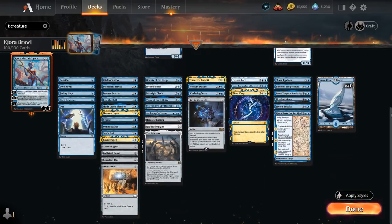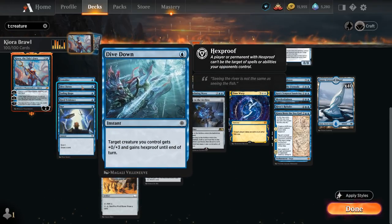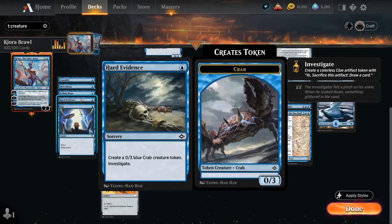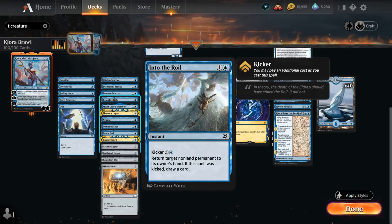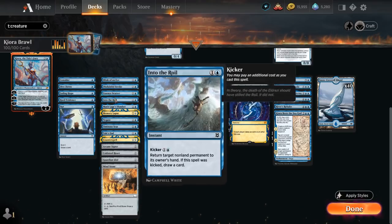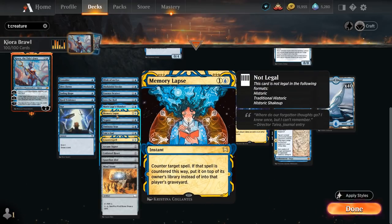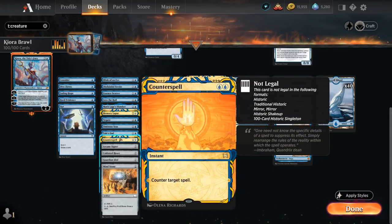Looking at our non-creature spells: at one mana we've got cantrips with Opt and Consider. Dive Down can protect our 8/8 Kraken tokens. Fading Hope gives us a bounce spell, and Hard Evidence makes a Crab and a Clue token for one mana. At two mana we've got bounce spells including Blink of an Eye and Into the Roil — basically the same — and we can kick them to draw a card. We also have Disdainful Stroke, Essence Scatter, Memory Lapse, Negate, Tail's End, and the classic Counterspell.